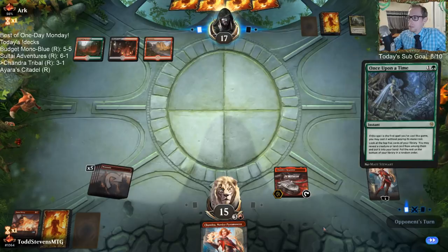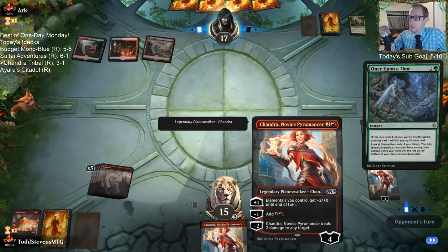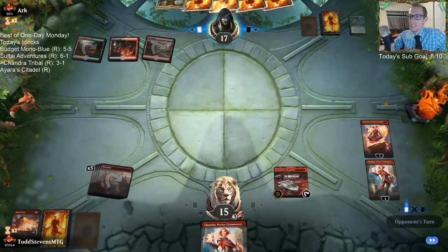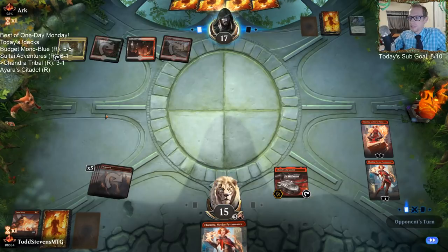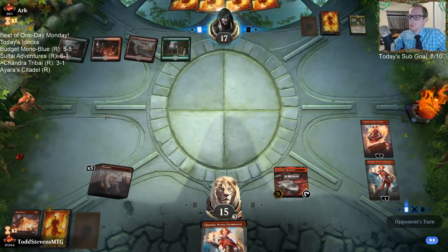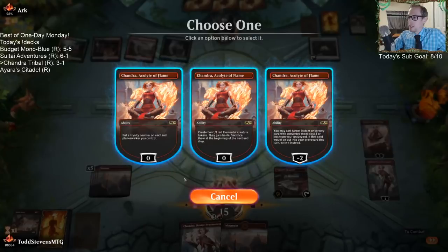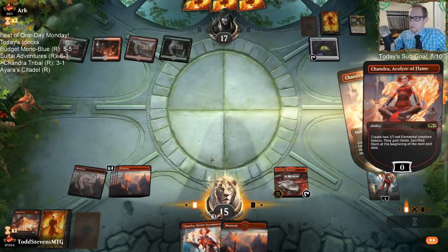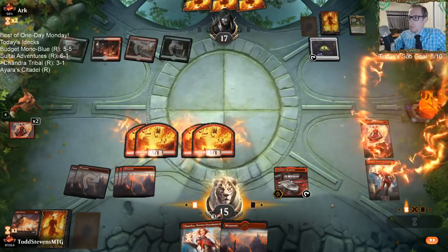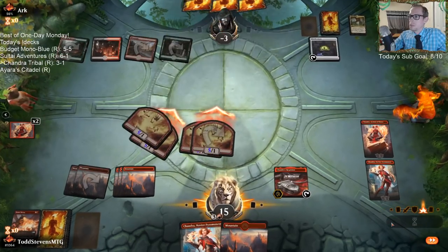Down to three mana. So these two in combination: I get to minus two and do two damage twice, then zero to put two counters on twice to replace those we just lost. Oh yeah, I could just do the whole 20-damage combo. Yep, they've got nothing — combo time. Make four 5/1 creatures. They're dead.